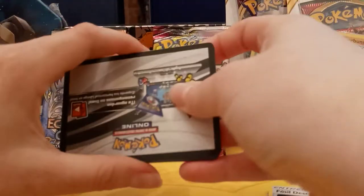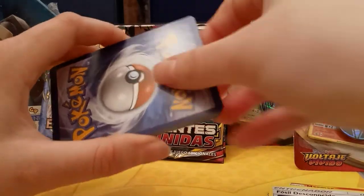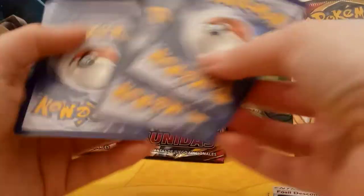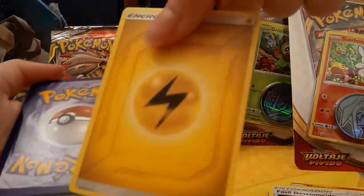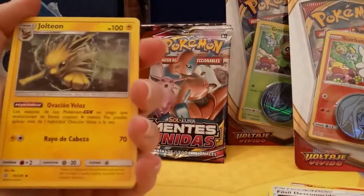Okay, so here we go. I'm not too sure what these signify as far as getting a good card. One, two, three to the front — get rid of the lightning energy — and we have a Jolteon.